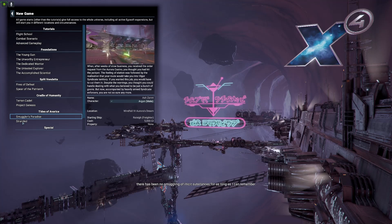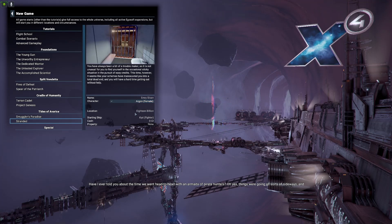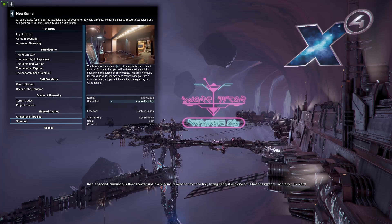Or the other one, which is Stranded. Once again, you can play male or female. You start out in the Windfall system, in a Kyd which is a fighter, with zero credits because you're in prison and you've got to escape.